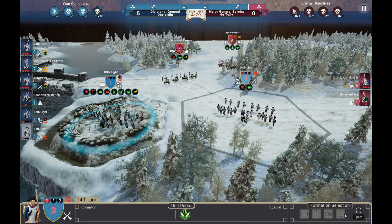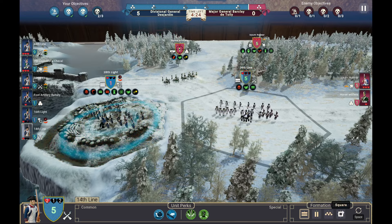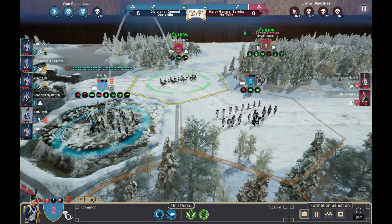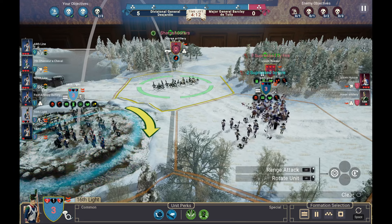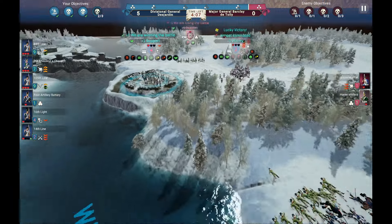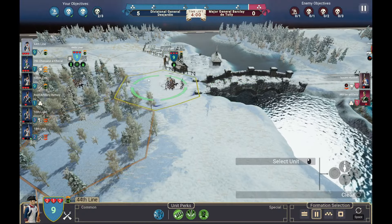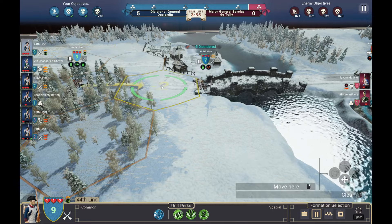We're going to need to get back into a square — the cavalry decided to move into our location. We're getting good shots on the artillery but they just couldn't get there in time. I'm more concerned with the enemy cavalry right now. We've also got some additional forces arriving: the 106th Line and the 44th Line. I want to get them here before the rest of our boys are turned into mincemeat.